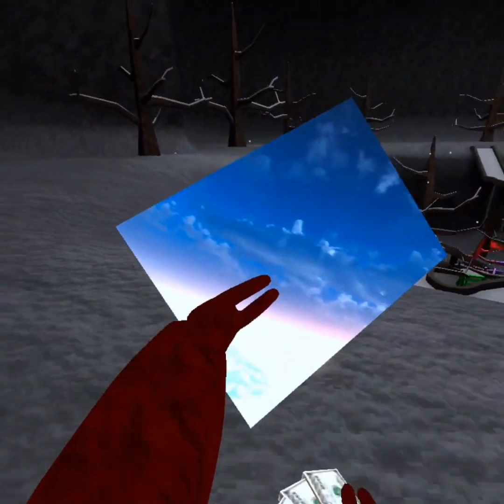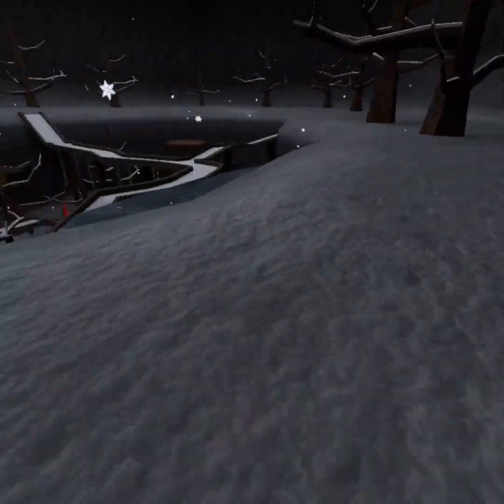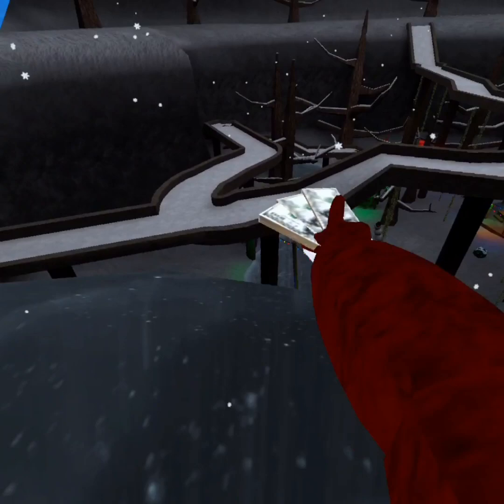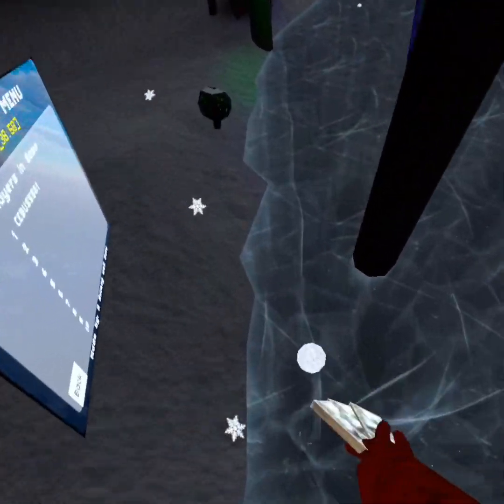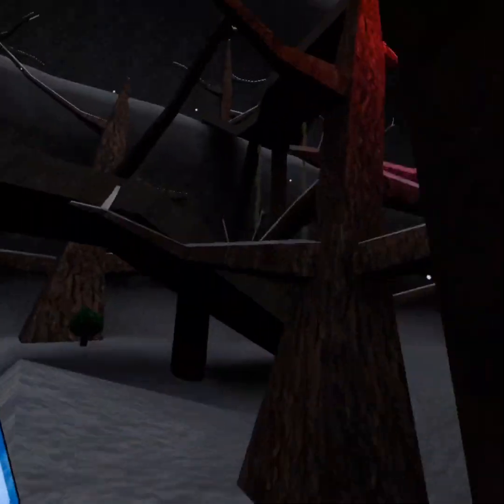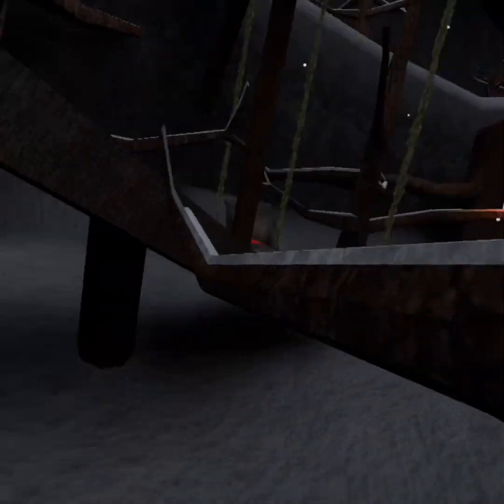This is the leaderboard. It actually works — it shows everybody in your current lobby, and it has a sky background.